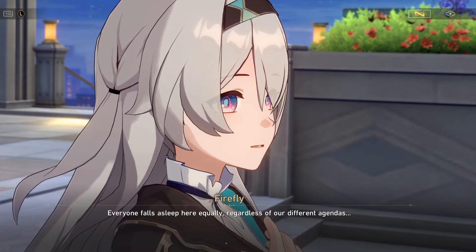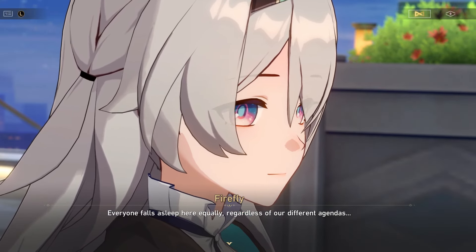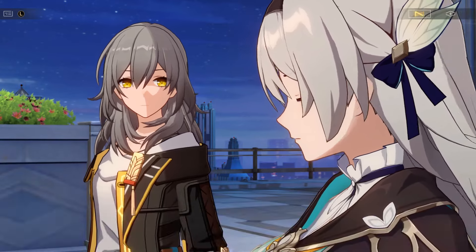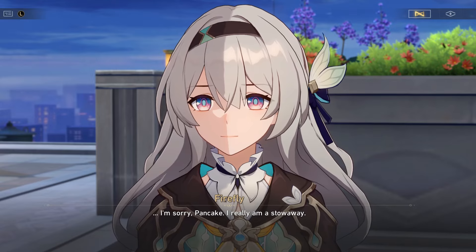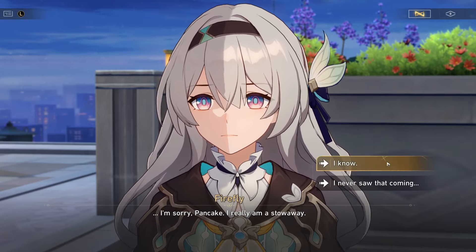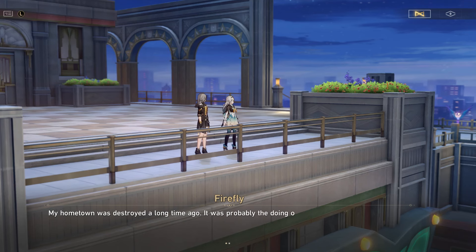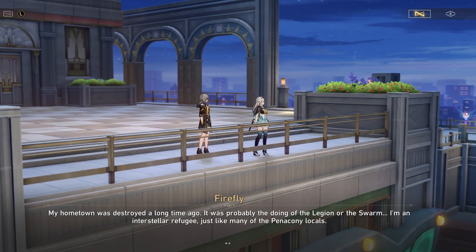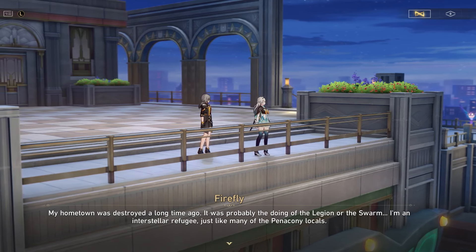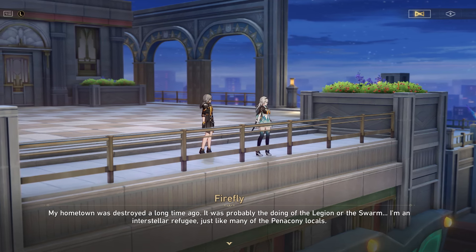So basically she turns herself into a lightning rod — she deals a ton of damage, and because she's a Destruction character the enemies are naturally attracted to attacking her. This also can gain her energy during combat, which is everything you want. She reduces her HP to get into the Combustion State, and while she's in it she takes a reduced amount of damage. Outside of her Combustion State she still gets damage reduction, it's just always at the maximum while in the state.